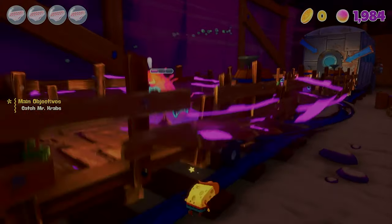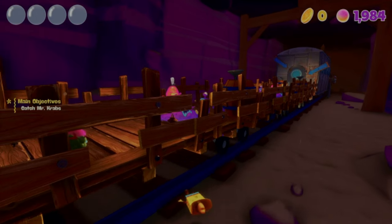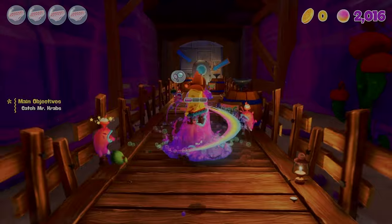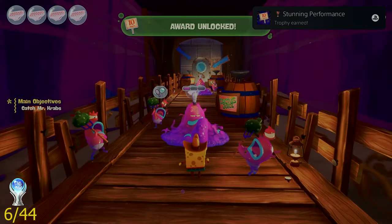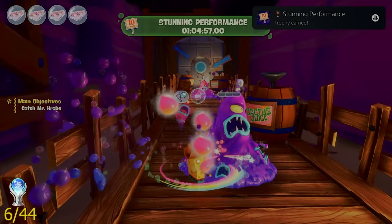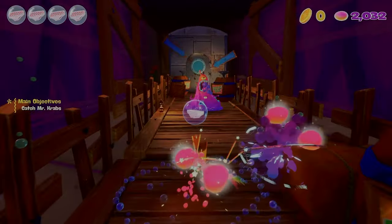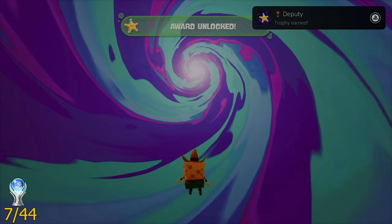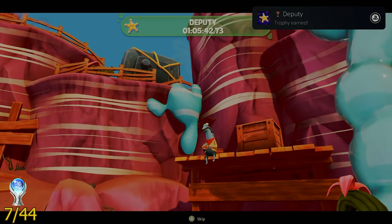The push that these enemies give you can be absolutely infuriating sometimes, but it can also affect other enemies, which brings me to my next trophy called Stunning Performance. I got this by making the jelly maker do the roar and push 50 of his own friends around the place. The next trophy was for finding Mr. Krabs in the Wild West world and bringing him back.